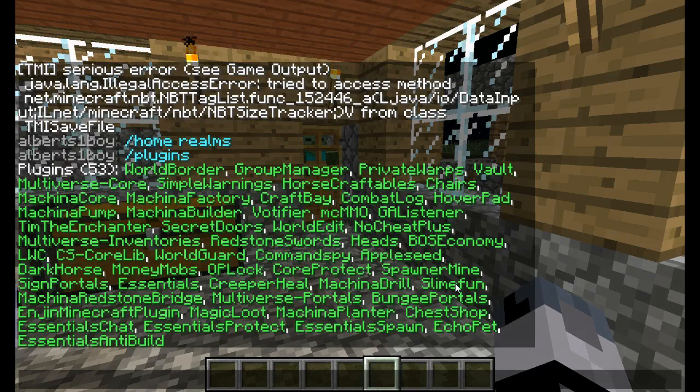Slime Fun adds FTB-style stuff to the game, like backpacks, juicers, stuff like that. Basically it doesn't add the block, and you can make a juicer — it's basically like a squeezer — but instead of being one block, it's multiple blocks, because of the limitations of plugins versus mods.